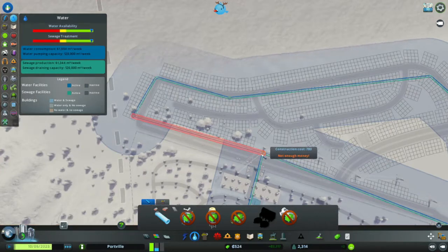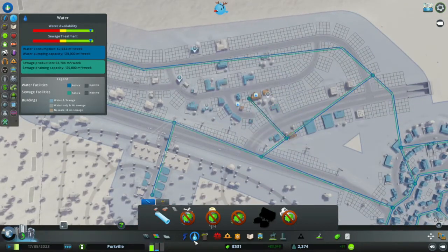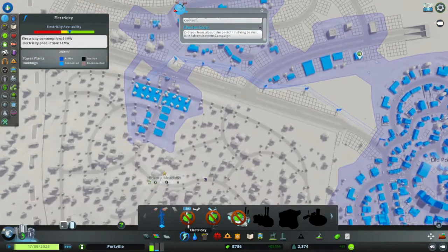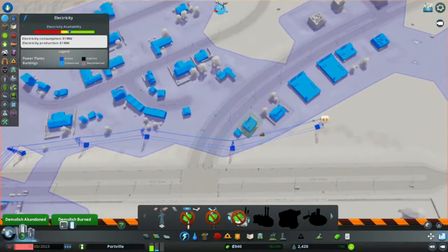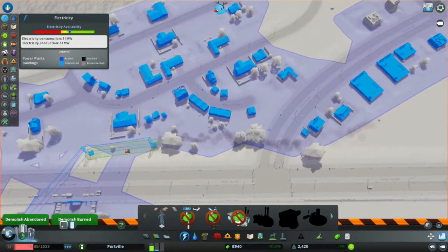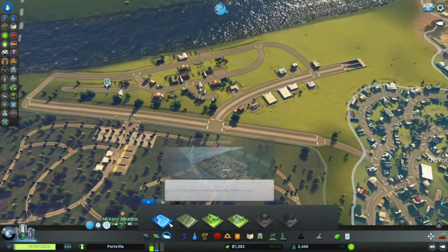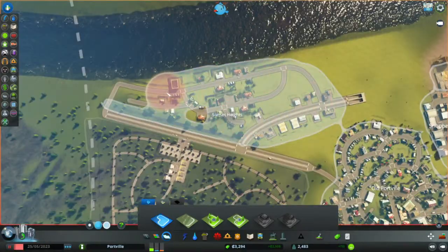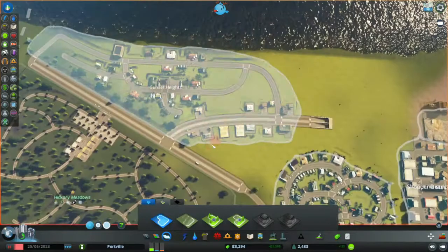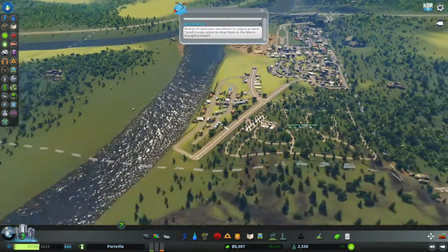They're already building the houses — have they got electricity? They have. I can get rid of these pylons. I think we need to zone this district — yes, of course we do. We've got Sunset Heights. I think it's good enough. Very, very epic.